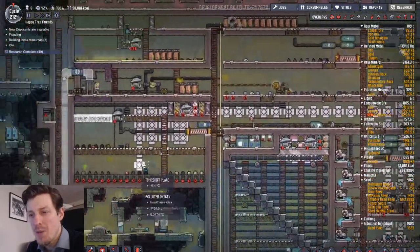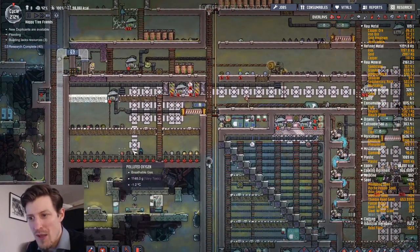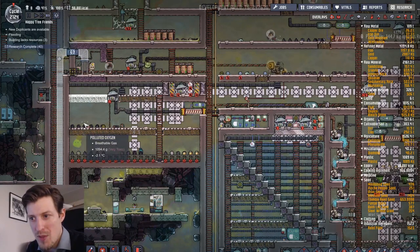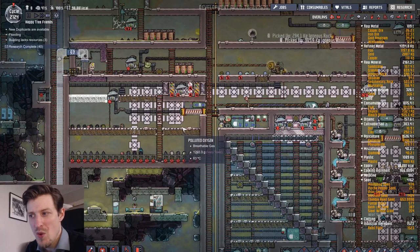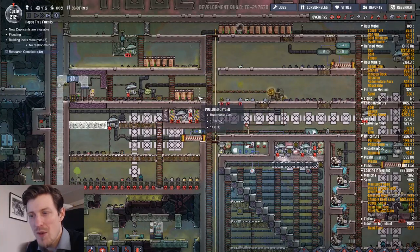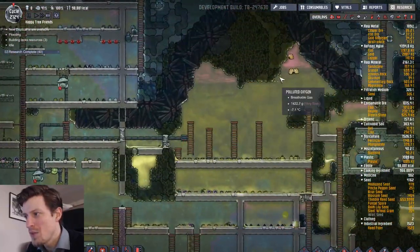I also got pretty far with my work on where I'm going to produce all the polluted oxygen. In here I'm going to have meal lice and it's going to rot and turn to polluted dirt. It's going to produce some pollution, but primarily I'm going to have a lot of morbs in here. I need about 20 to secure my polluted oxygen generation, because they make like 15 grams a second and a dupe needs like 100. And I'm going to have three dupes living here. Any extra polluted oxygen I generate here I'm going to give to my puffs.